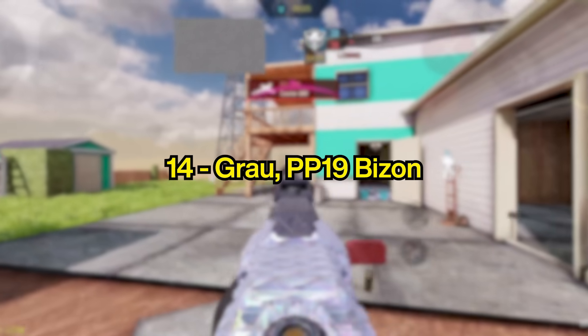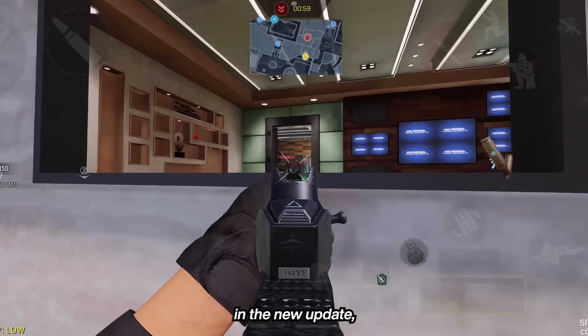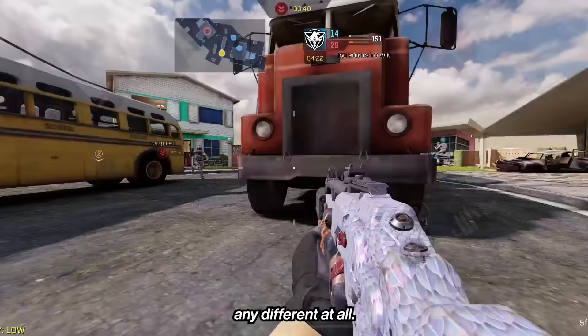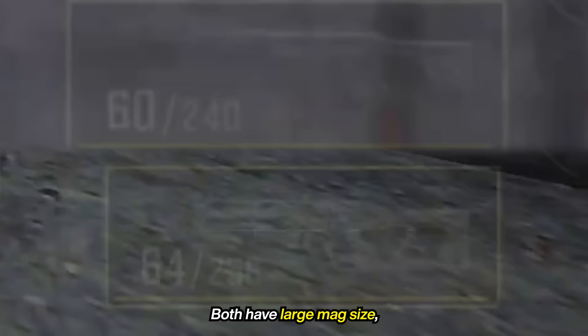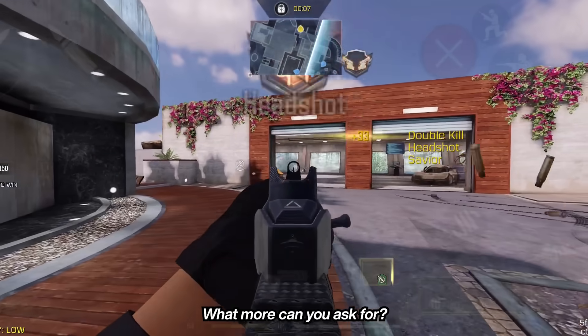At number 14, we have the Grau and the PP19 Bison. The Grau received a slight ADS movement speed nerf in the new update, but it's really a small nerf that you actually won't feel any difference at all. There's nothing much to say about these two — recoil is pretty easy to control, both have large mag size, good mobility, and fast time to kill. What more can you ask for?